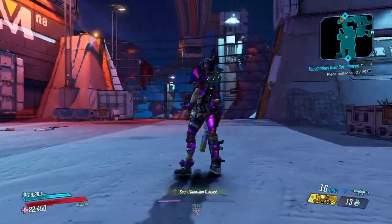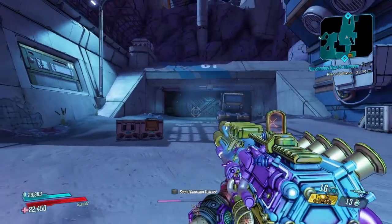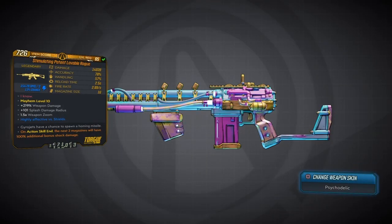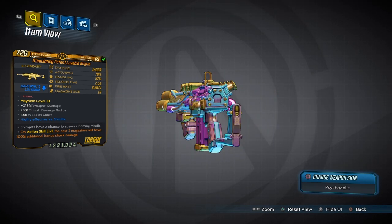What's going on guys, it's your boy Scare Soldier back with another Borderlands 3 video. In today's video we are going to be looking at the brand new Torg assault rifle called the Lovable Rogue. The Lovable Rogue is an insane Torg sticky assault rifle that does a lot of damage and has some cool features.